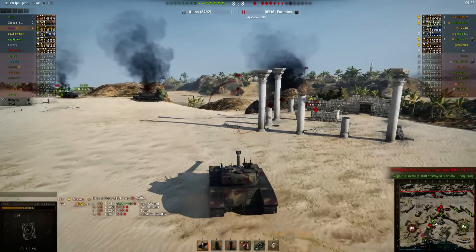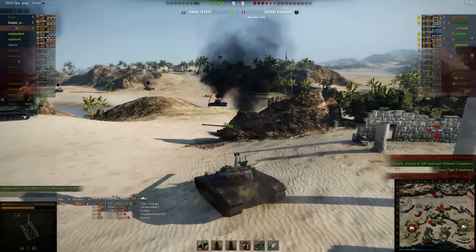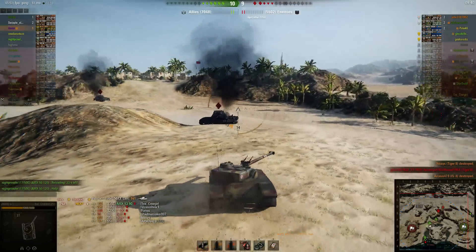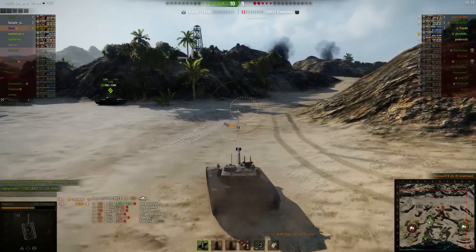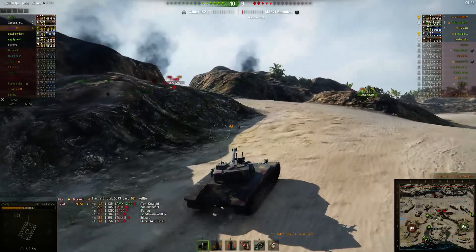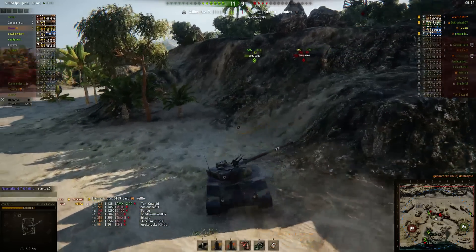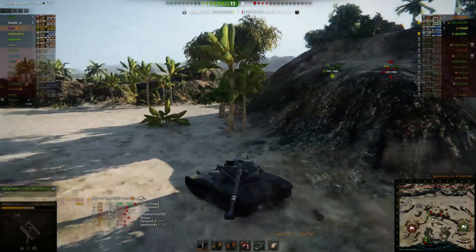We're still getting cleared out on the north a bit, but it's slowed down. The E-3 finally dropped down and went that way — we've lost our north now. Our Waffle is still in the back. Almost six minutes into the game I only have one shot left in the clip, so I just shoot at the E5 there. Whenever you're clipping against tanks, you always want to move away from them if at all possible.